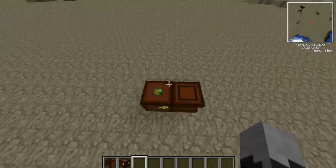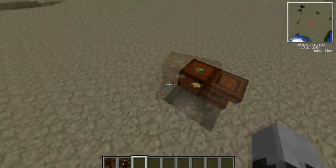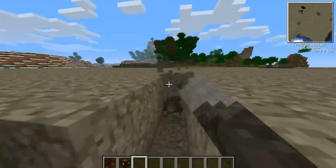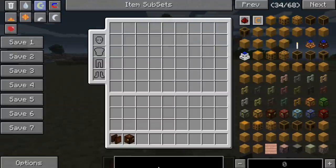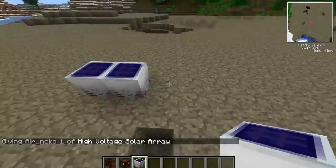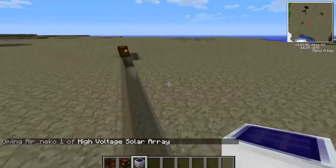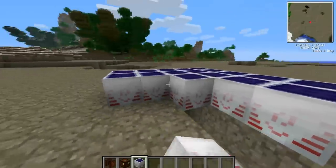These machines need energy — BuildCraft energy to power them, BuildCraft energy being engines. I'm just going to use electrical engines, because it's easy for me to do that. So I'm just going to get some solar panels. By the way, if you're wondering, I'm using the Direwolf pack — I think that's what it's called.